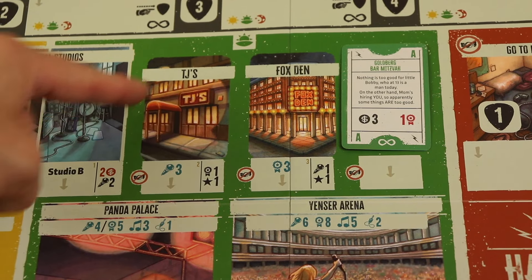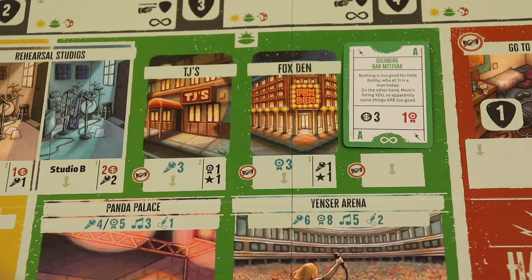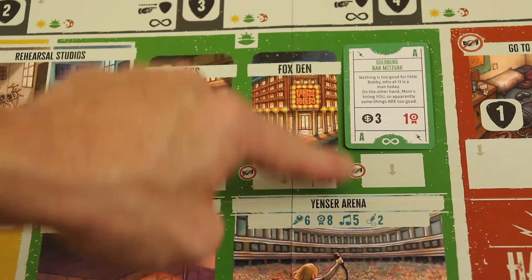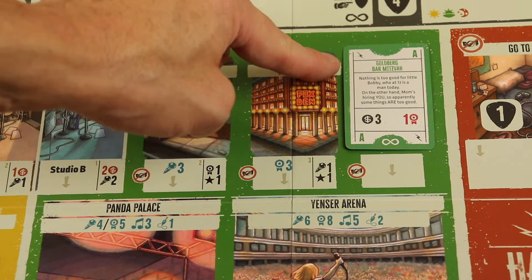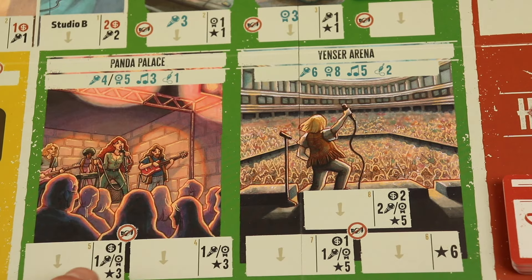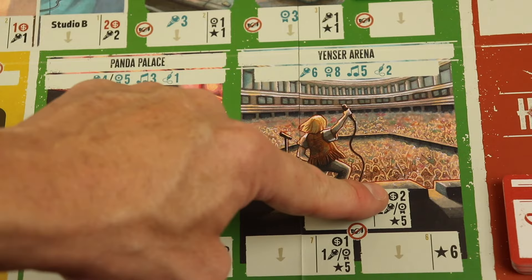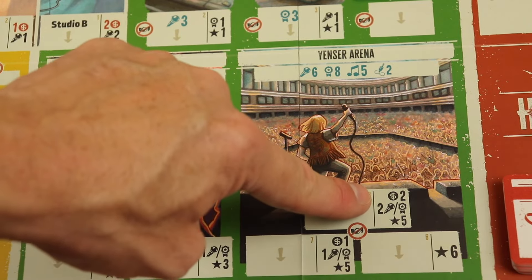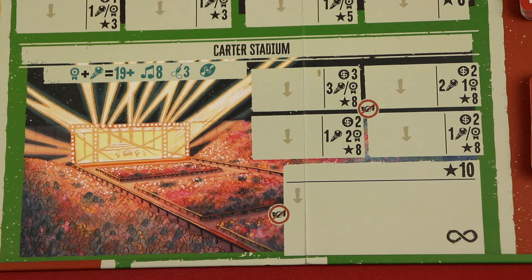During the night phase you go and play gigs. If you have three chops or three reputation you go to these spots and get reputation and fame, or chops and fame. Every round there's a random gig you can go to that does different things, and these get better as the game goes on. Early on you might go to a bar mitzvah — you get money but lose reputation, which is thematically fitting. Later gigs give you money, chops, reputation, and points.